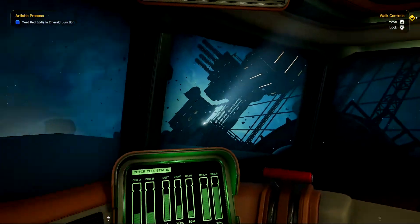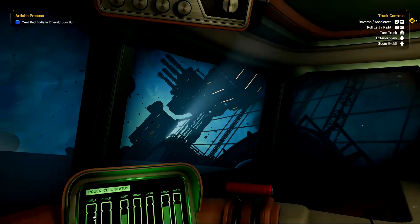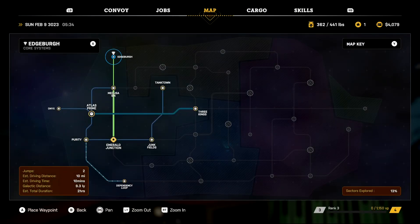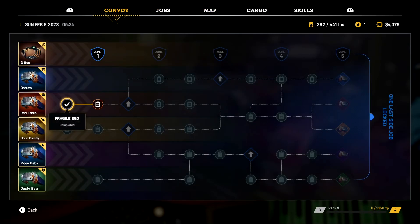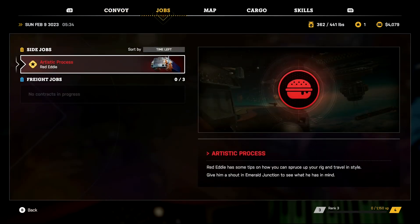So let's go ahead and pick up a job. I am not going to meet Red Eddy just yet because apparently the story missions go to convoy. The story missions are just thieves — they unlock different things and all that stuff. But where you get the money is from the jobs.